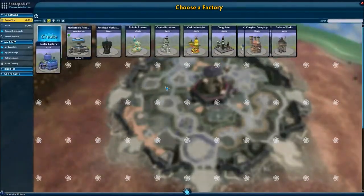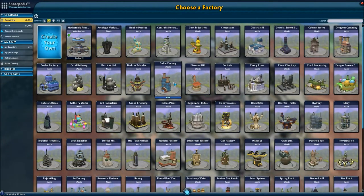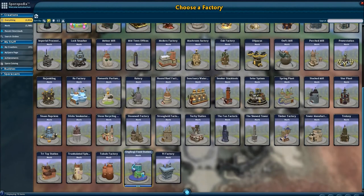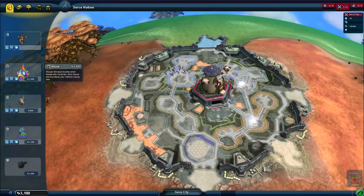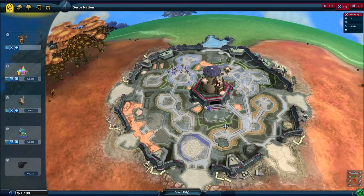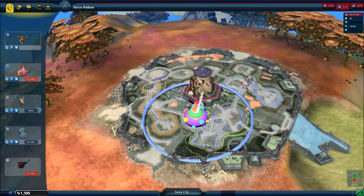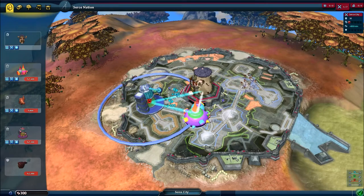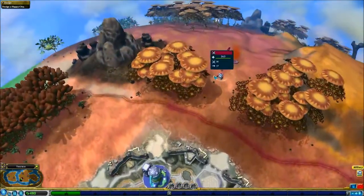A factory. Basically you gotta plan out how your little cities look, because if you put a factory right next to a house, people aren't that happy. But if you put entertainment there, it makes them happier, though it gives your output less. So you kinda gotta plan things out. You've got these little spots where you can put everything. It makes unhappiness but it gives you plenty of cash, so I'm just gonna plop some structures down.